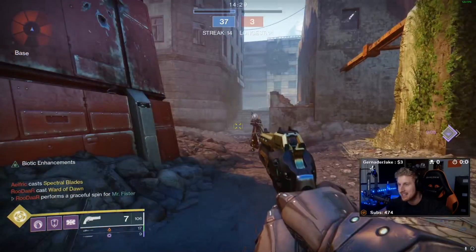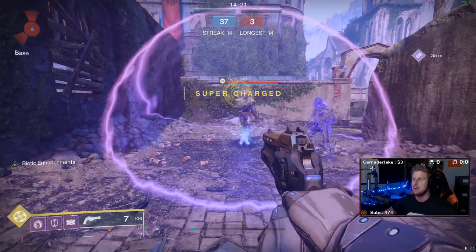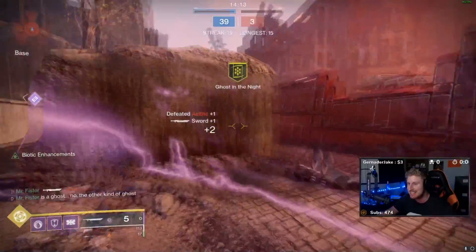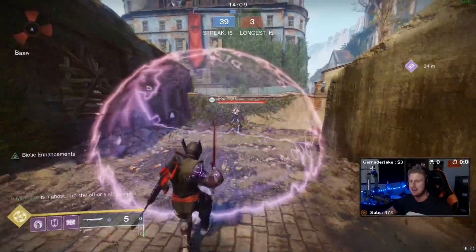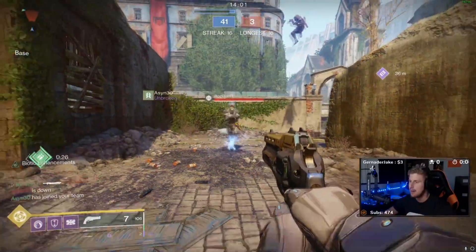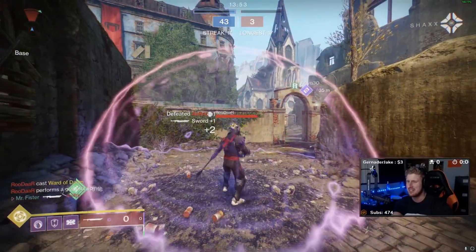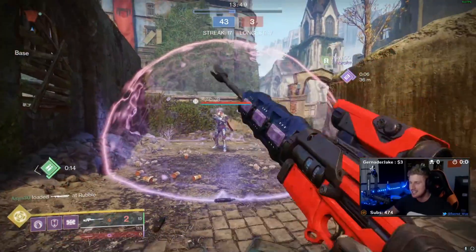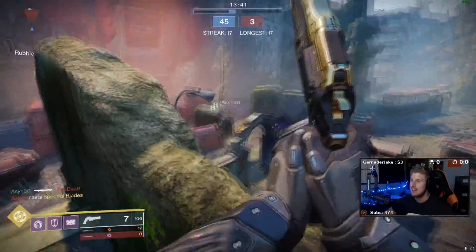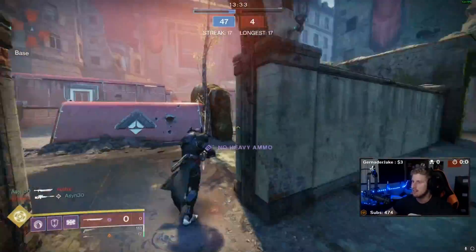My Titan sword has the 'On Guard' perk, which gives you more damage when you switch to it. That hit did 569 damage and killed someone else nearby. Then popping a bubble: it does 1700 damage to the bubble itself and 556 damage to the enemy inside. That's why I've been obsessed with using the Titan sword.